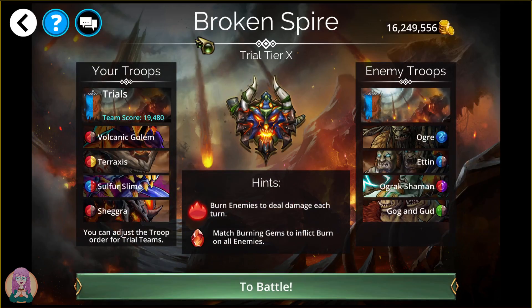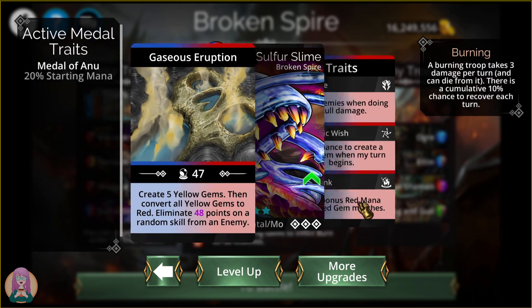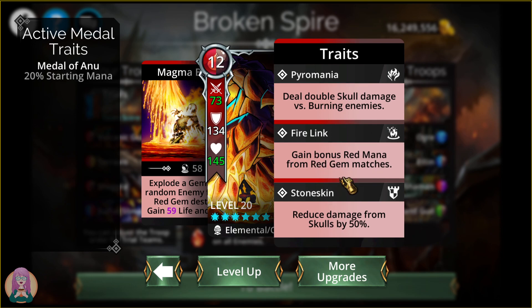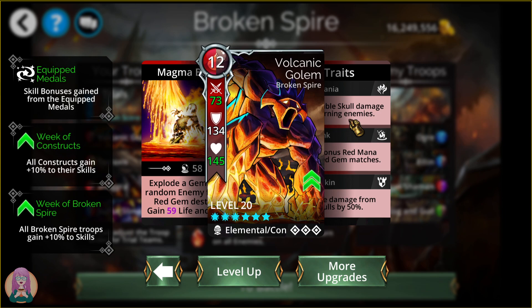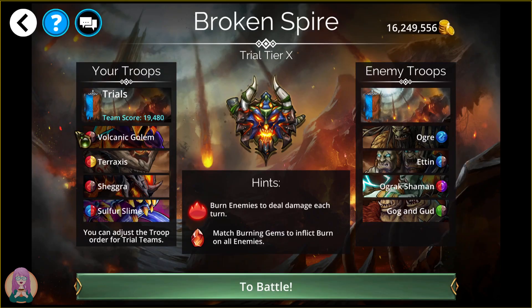For the Trials, I just made one little change here. I was going to put Shagra in front of the Sulphur Slime. Sulphur Slime is going to create a bunch of red, basically. The nice thing about this team is pretty much everything gets bonus red mana from red gem matches. It's just going to be super nice. Volcanic Gollum and Taraxxus both get 50% skull damage reduction, again with the bonus red mana from red gem matches. Double skull damage versus burning enemies — nothing here to burn except for Shagra. Shagra's third trait is going to burn a random enemy when you match red gems, and you're going to be matching a ton of red gems, so hopefully that double skull damage versus burning enemies for both of these is going to be super helpful.